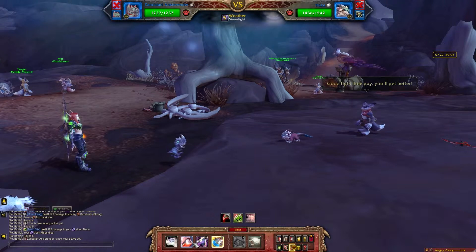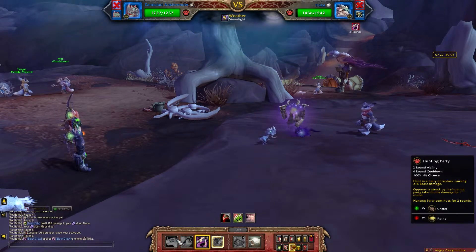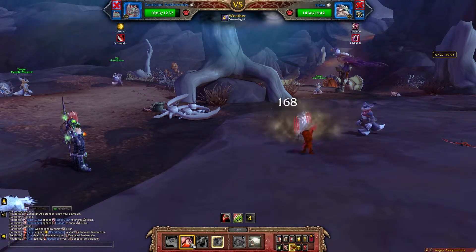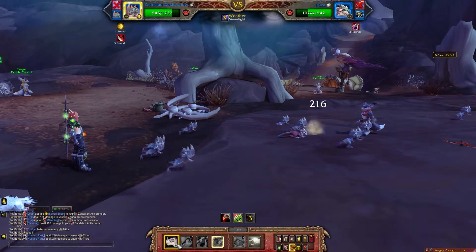So bring in your Ankle Render. Use Black Claw and Haunting Party. Now, because he's using Dodge here, we're going to use Leap to try to get a little bit of speed up, and then use Haunting Party here.